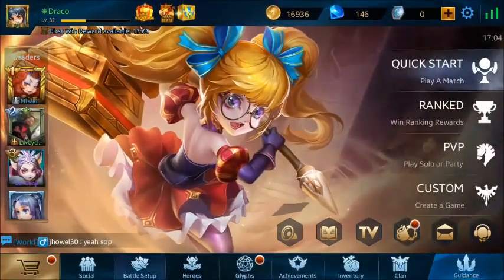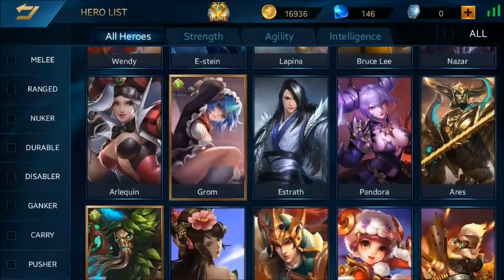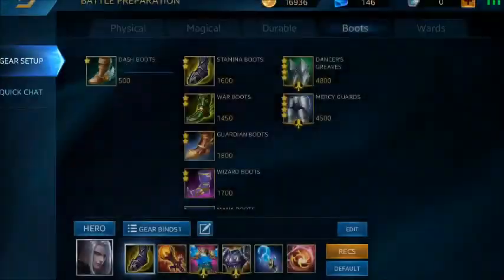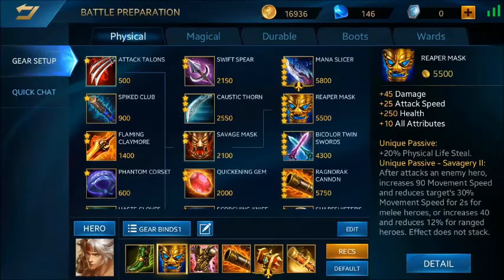Di sini gue bakalan ngasih lihat ke kalian build setup-nya seperti apa. Build setup-nya gue bakalan pakai War Boots di sini karena nambahin attack dan attack speed juga. Nambahin damage dan attack speed. Dan item keduanya gue pakai Reaper Max di sini, nambahin lifesteal 20%.